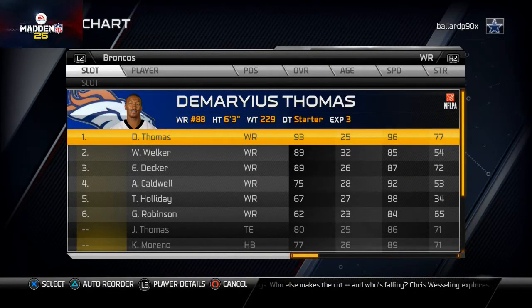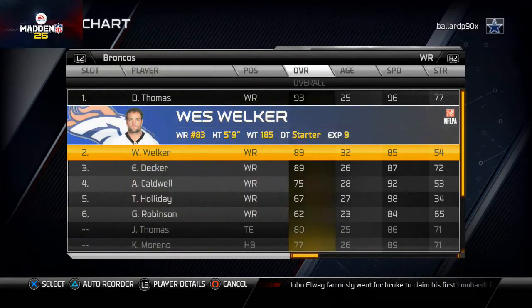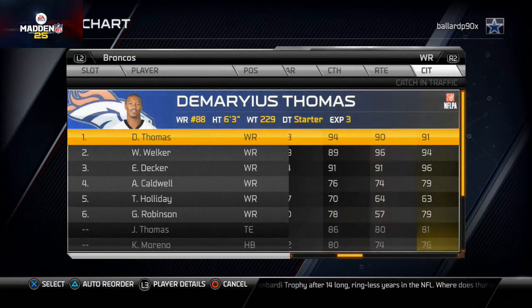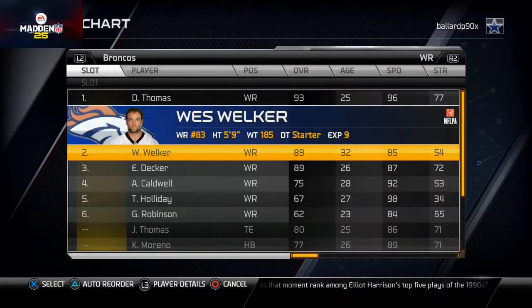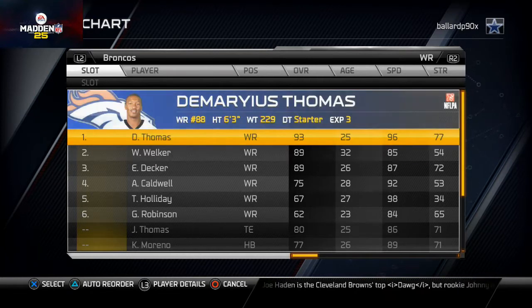Wide receivers I left stock. Most people put Welker at the three, but the way I run the Z spot and the bunch, I want Welker at the two so he can use his great catch rating. A surprising find: Eric Decker actually has better catch in traffic than Wes Welker, better overall catch, and obviously better spectacular catch. But I couldn't justify moving Welker — I'd rather have him on that hitch route using his agility and acceleration.